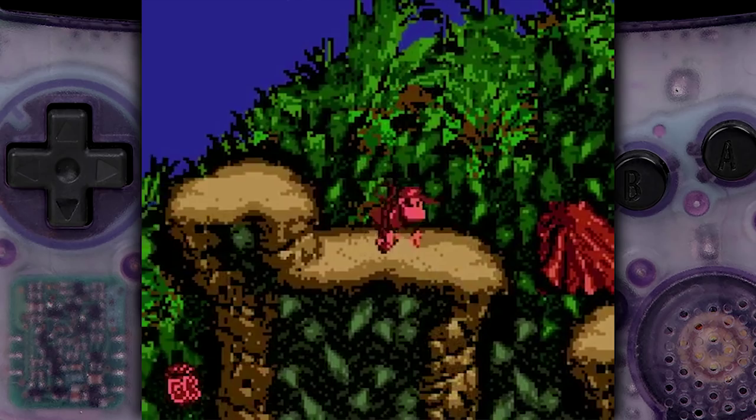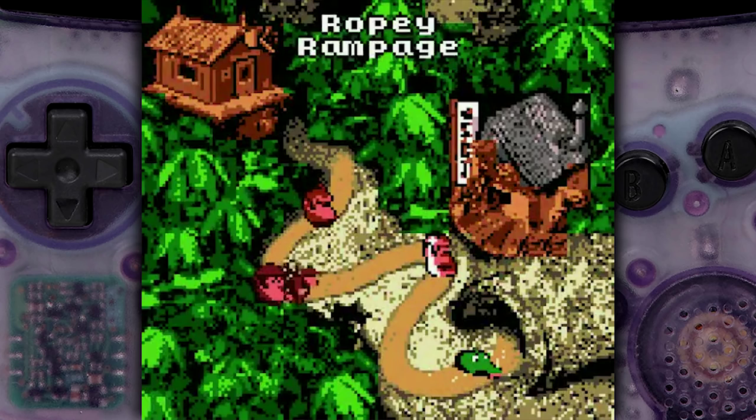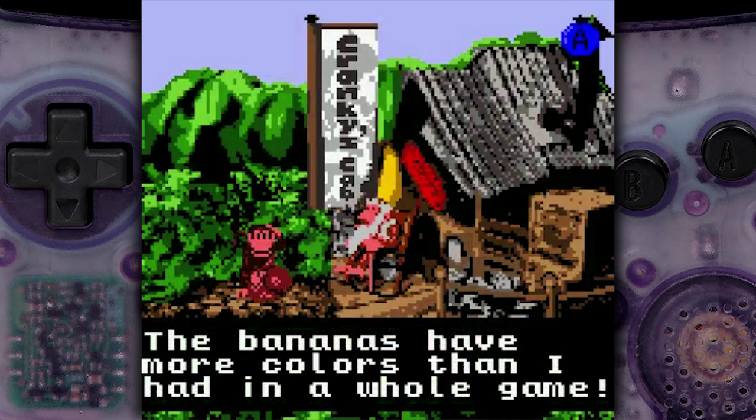Do do do do - wait, where's the last letter? Where's the last one? I think it's up here. Yeah - get that Kong! I'll take it. Cranky's cabin. Well, look at what we have here, Kongs. That banana - the bananas have more colors than I had in a whole game.